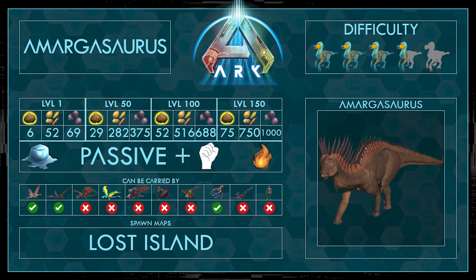So first of all, the taming stats. The best food would obviously be Kibble. If you want to know how to craft it, make sure to check out the link in the video description where I explain it. I wouldn't recommend using Crops or Mejoberries, even though you can use them, but in the video you will see why.